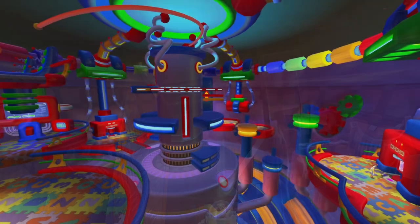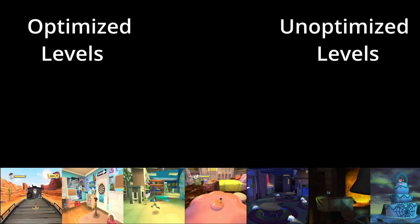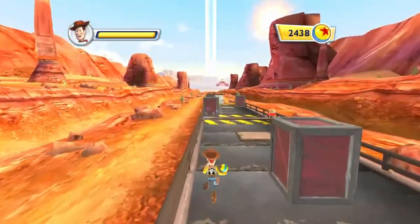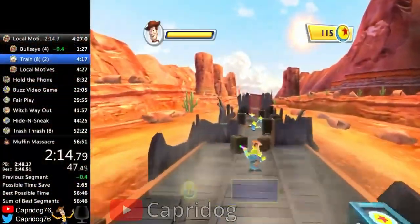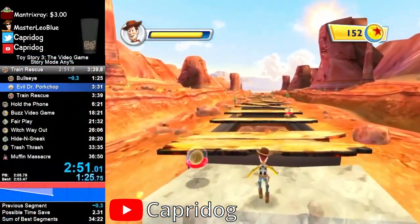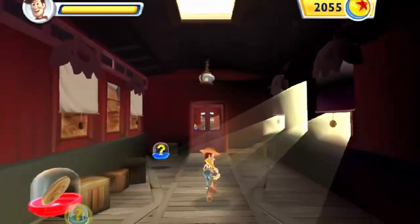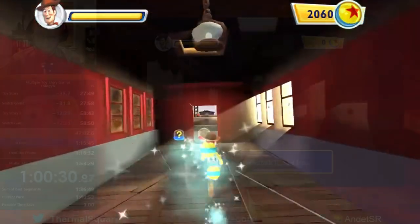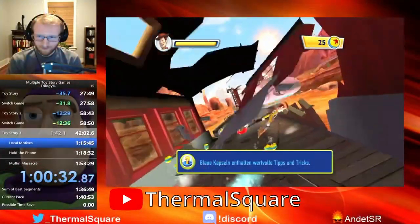All of these levels are unique in some way, whether by how you use the characters or how the level is designed. Most of these levels have either been broken or optimized. Train Rescue is the most linear level in the game — the only optimizations have been tighter dashes and a couple of short skips, although there is one theoretical time save at the beginning that has rarely ever been used.